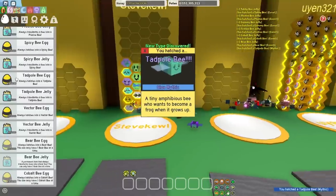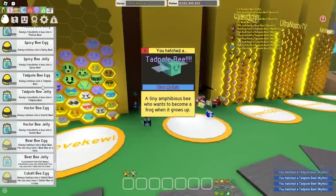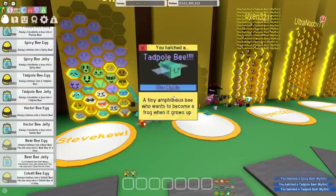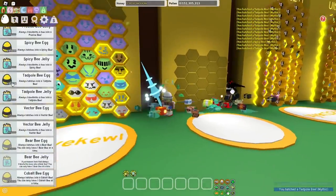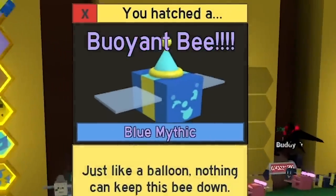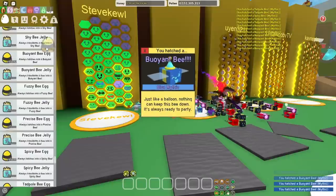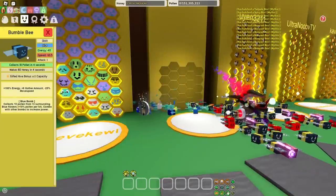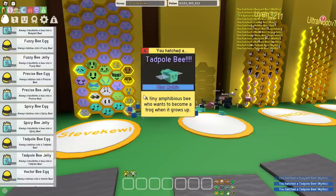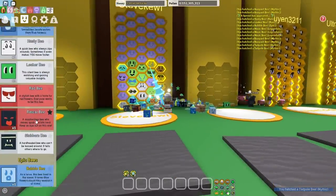Now it's time to start filling this hive up with a bunch of tadpoles and a bunch of buoyants. That's 16 tadpoles, and I think that's enough. I don't know why, but the point bee, to me, it's like the perfect looking bee - I'm not trying to simp here, but come on. Bumble bee gives you times 1.1 capacity for the entire hive, I should keep that. And I think that should be the best hive I can come up with. It has all the bees that give me capacity.